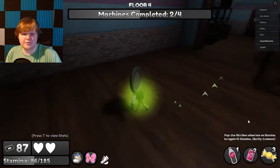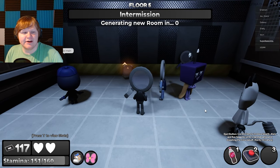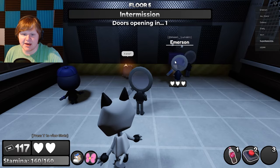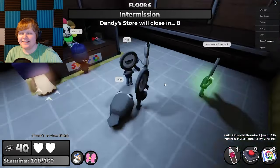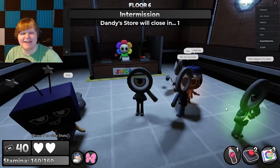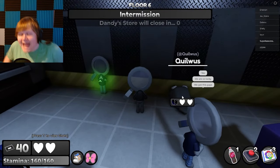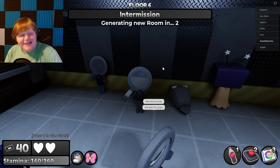Ouch, that hurt. Eject button — that's a good item! We still have all seven of us. I was the only one who lost health on that floor. Yes, I got health — I'm not using it until I lose another health. We are so lucky! Thank goodness Dandy actually gave us some health. Dandy's giving us good items — I am stacked. Pop, eject, and another health kit.